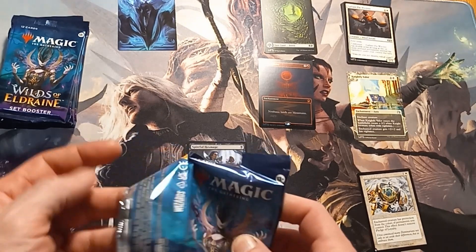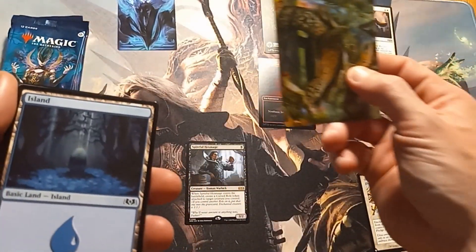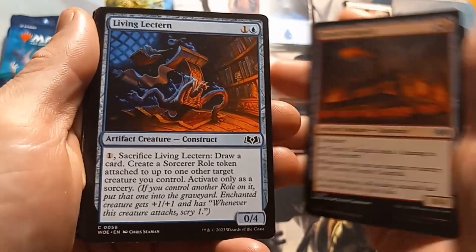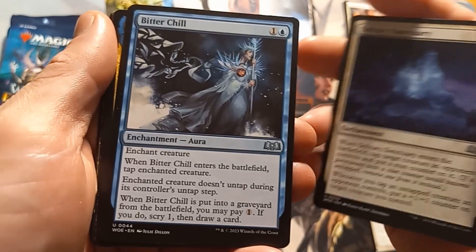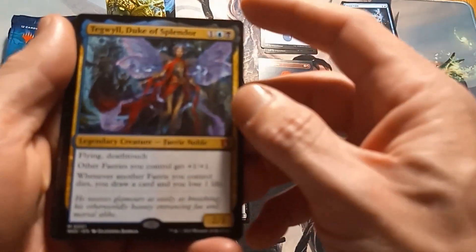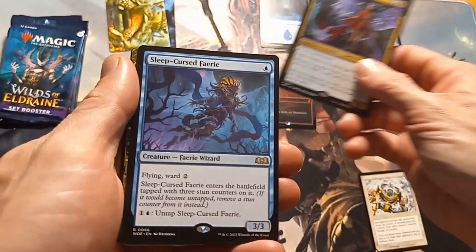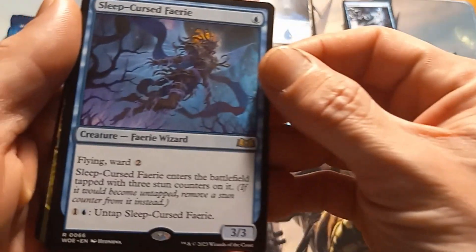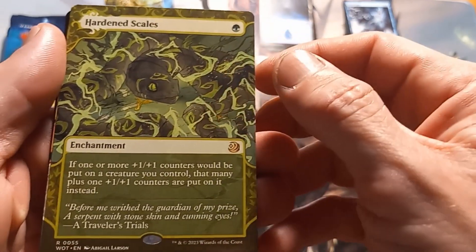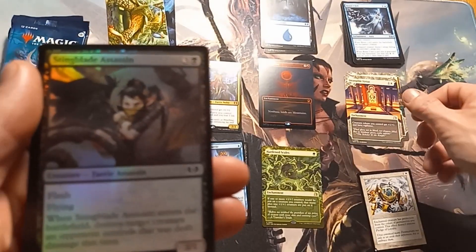What's kind of neat — turtle, well I think he's a tortoise but he's a turtle anyway. Okay, that goes up there. I think it'll be Duke of Splendor — commander mythic, but it's still mythic nonetheless. Fairy, Hardened Scales — that's kind of a neat art there — and Tangled Virtue, when you're over there.